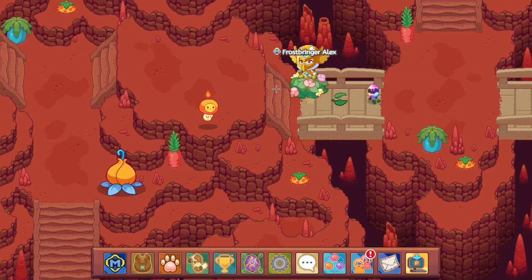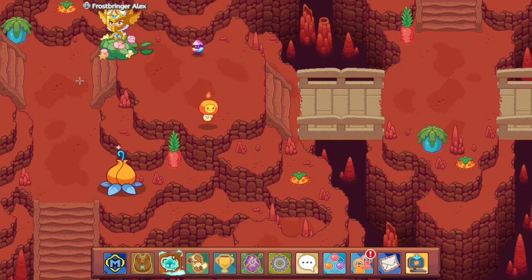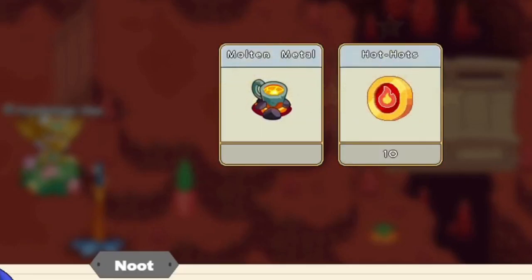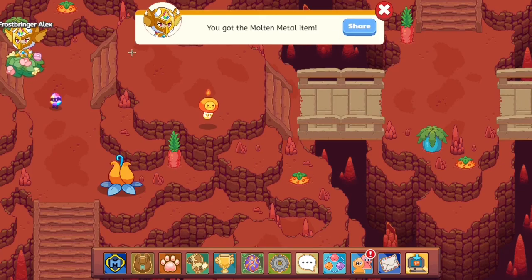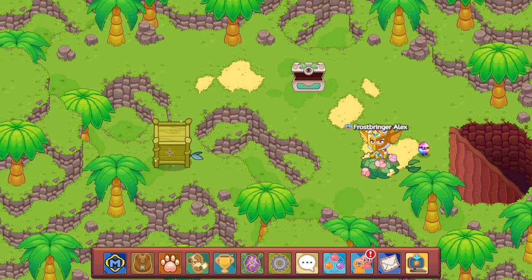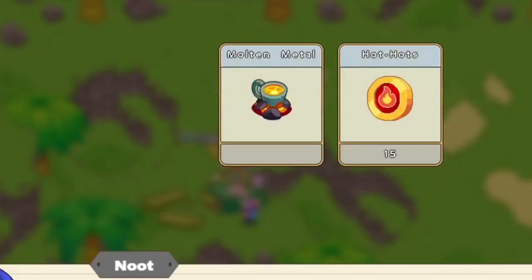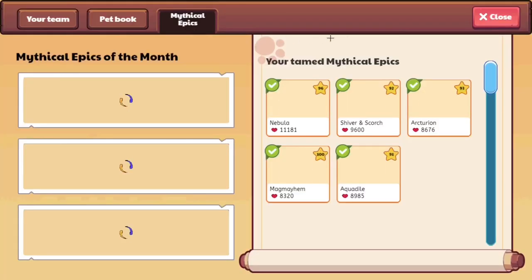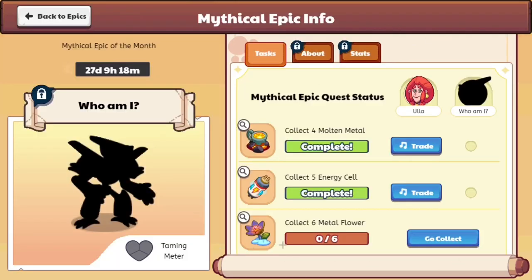Once you've done that, I'd recommend crossing the bridge and heading to any easily visible objects — like that one. Upon opening it, it seems like we get ourselves another batch of molten metal, and the only thing you need to do is get it once again. And when you look over there, there seems to be another crate. Is this the one with the last molten metal which you need? Yes, it does seem like that was the last crate which you needed.